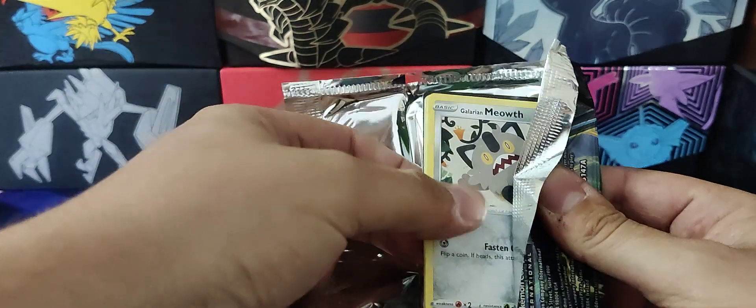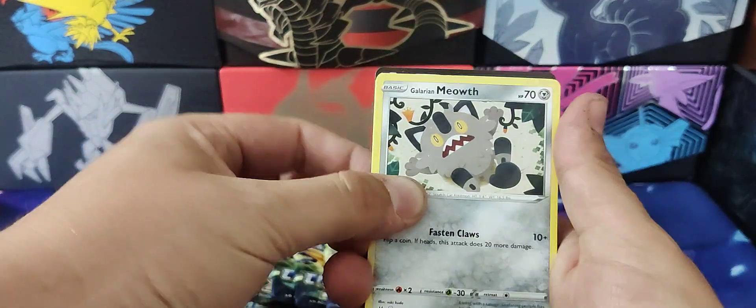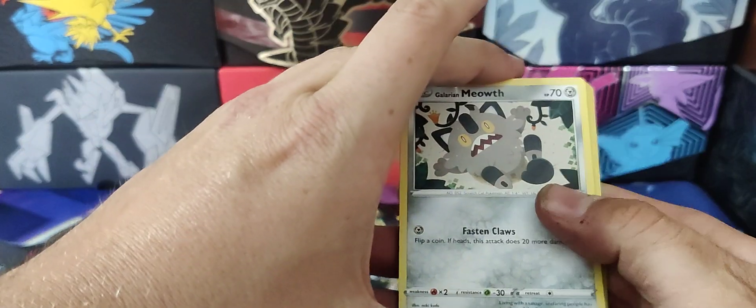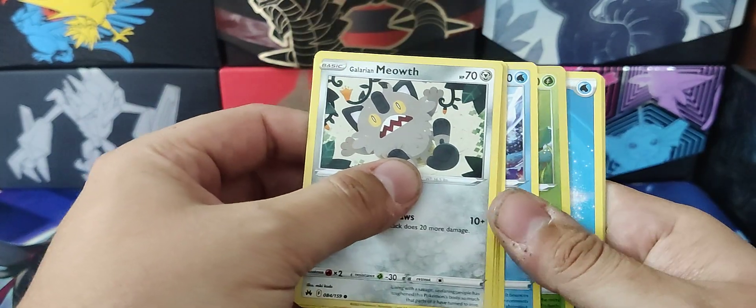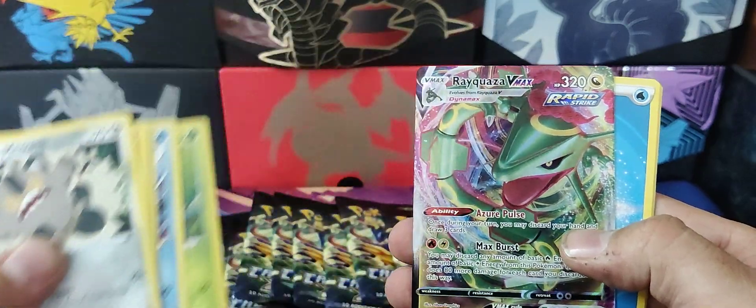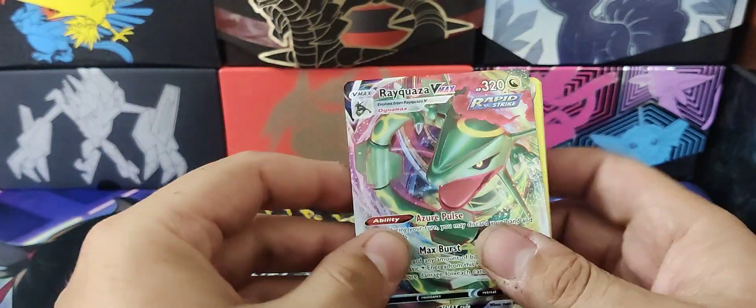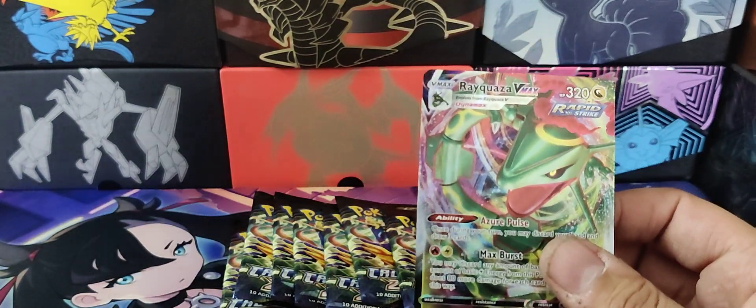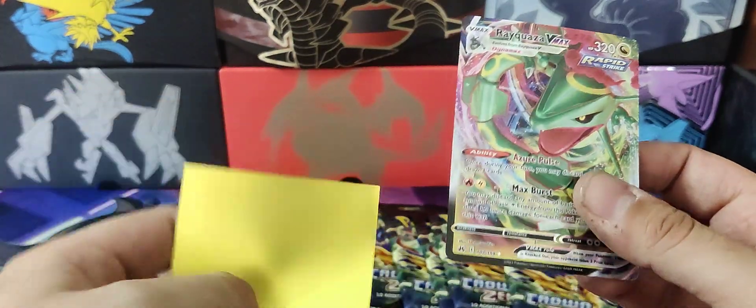Pull this week in — hold that up. Obviously I'd like the Raikou and the Entei. There's something in this one I'm pretty sure — requires a V-Max, I'll take it. Sleeves are miles away. Scarlet Violet sleeves.